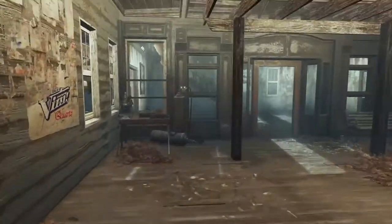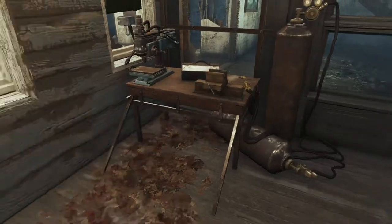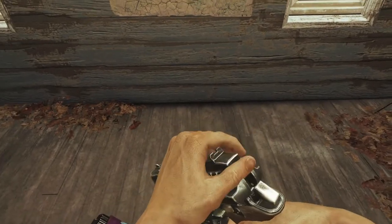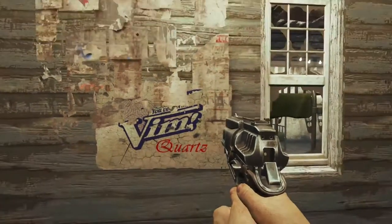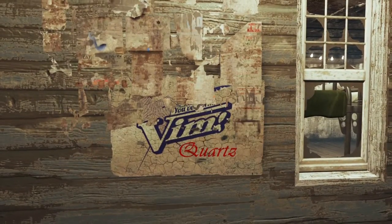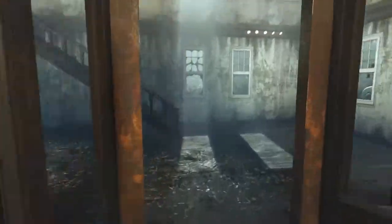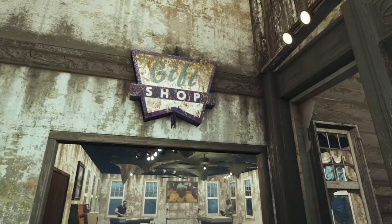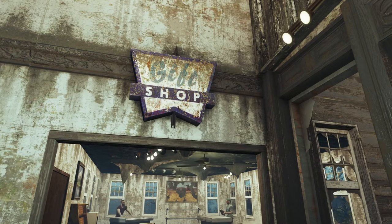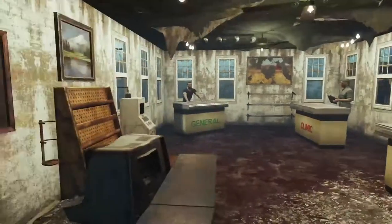Let's tour the inside. I think the weapons workbench was over here originally, and I moved it — probably because I was going to put a scavenging station, but then I didn't want the Vim Quartz sign to be blocked. This here would be the gift shop, which is naturally there at the settlement. I didn't add that — I just left it there.